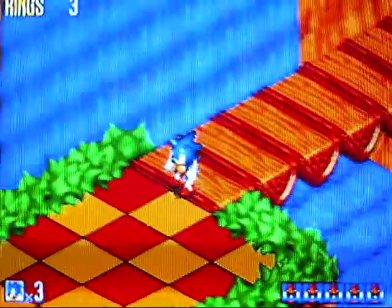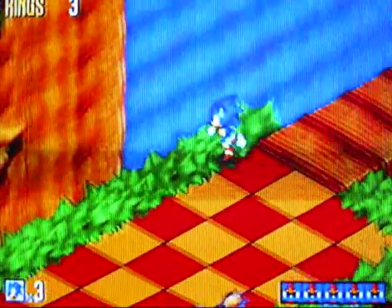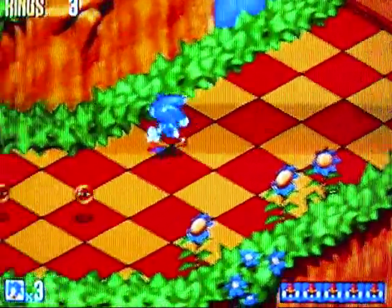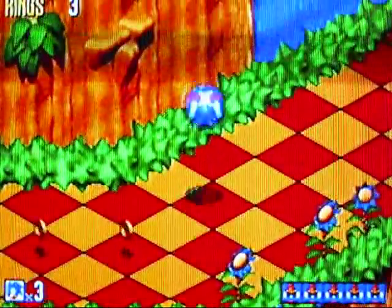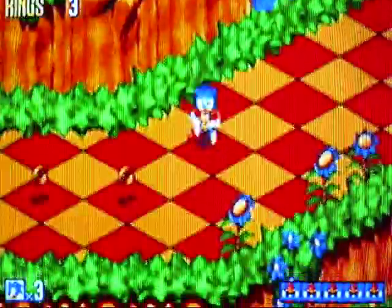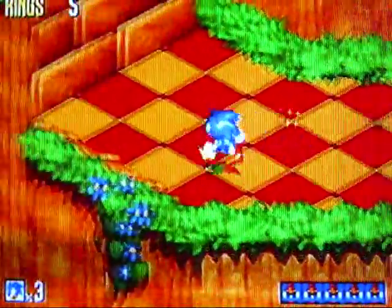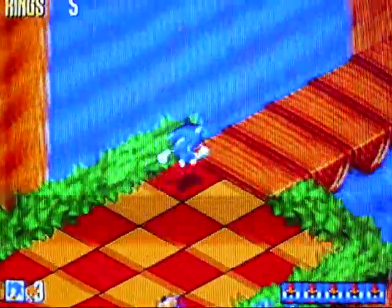Alright, so we start the Green Grove Zone. You got the D-pad for moving. If you hold the B button you can do a spin dash — which is actually the A button on the GameCube controller. B button or A button to jump: B button on the GameCube, A button on the Genesis. C button on the Genesis is the same thing as the X button on the GameCube controller. And that's about it for the controls — let's get this game started!